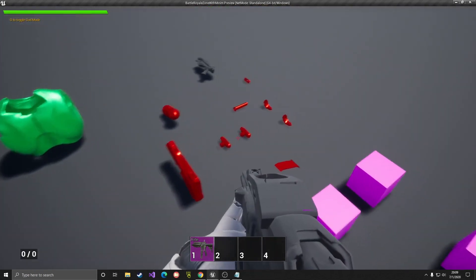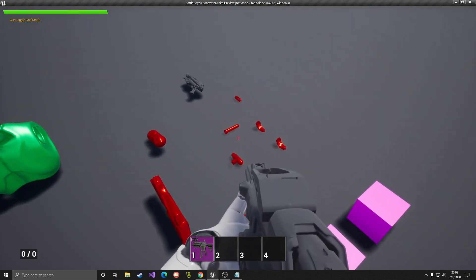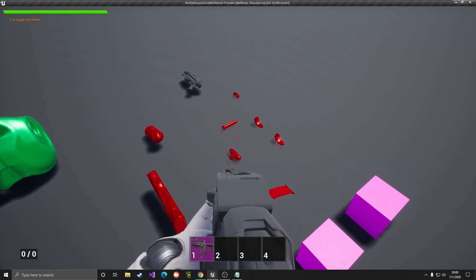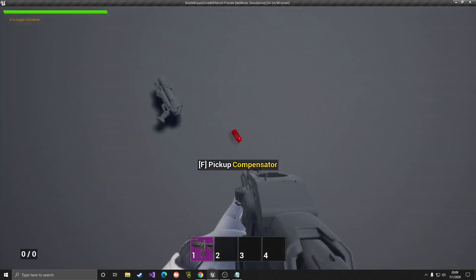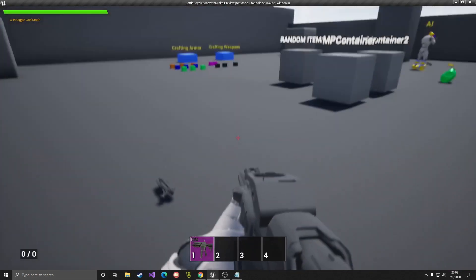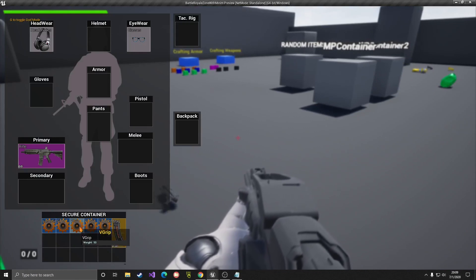We have here a couple of attachments - I have a laser sight. These are basic models, so you are expected to replace them with something better, but the functionality is what matters here. We have a sight, some grip, pistol grip, compensator, and mag. Also, I don't have any good icons, so I just set this basic gear icon.